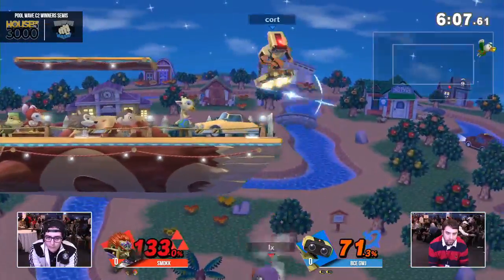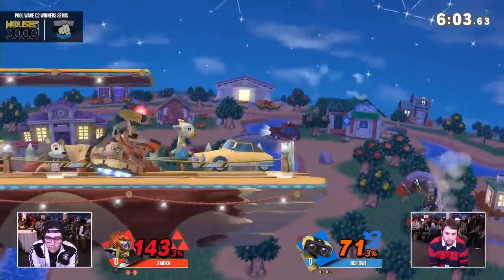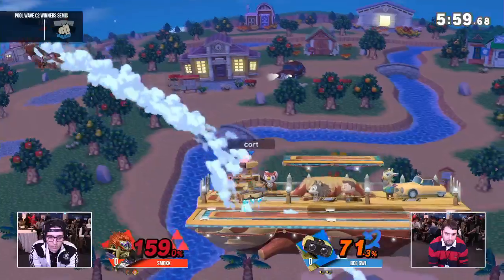Ganondorf seems like such a pain in the butt for him because if you don't have good defensive get-off-me options while you're in the air, Rob can kind of have a field day with you. He doesn't need to react to the first thing you can do. He's gonna just put you in a bad spot and keep you in there.